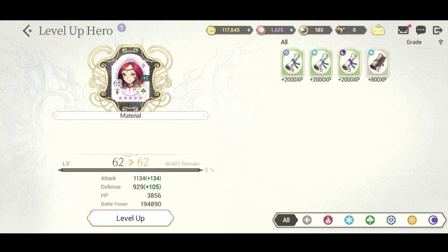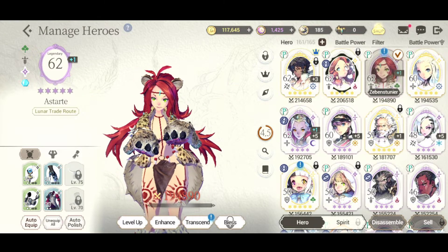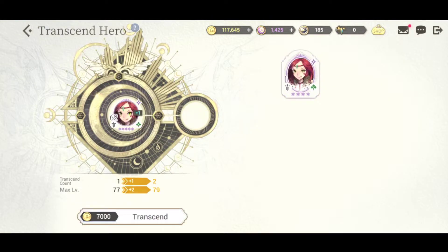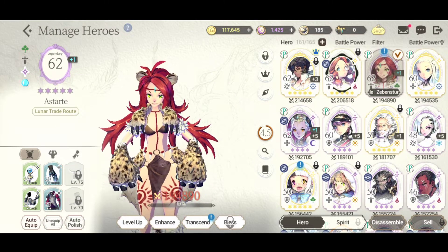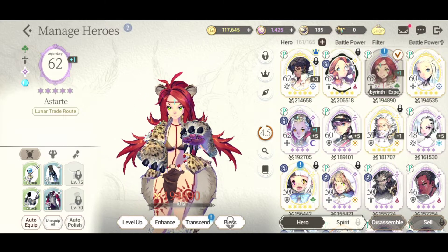I don't have many scrolls because I was getting levels for units. Now that she's five-star she's a lot stronger and has gained levels again. I can also transcend her further - using dupes I could increase her level even more to 79 if I wanted. I'll keep the dupes for now but I did transcend her once to get more battle power to beat the stages.